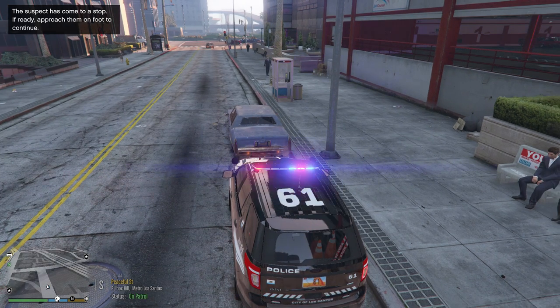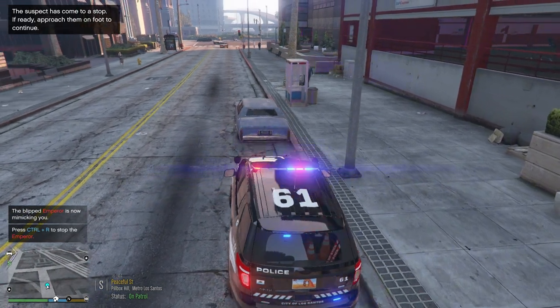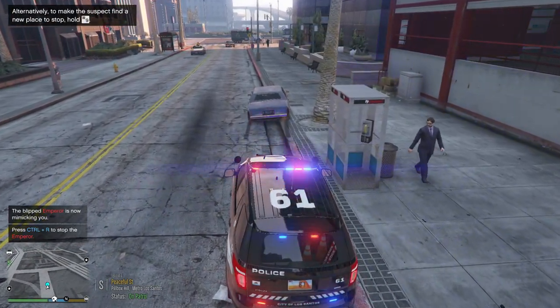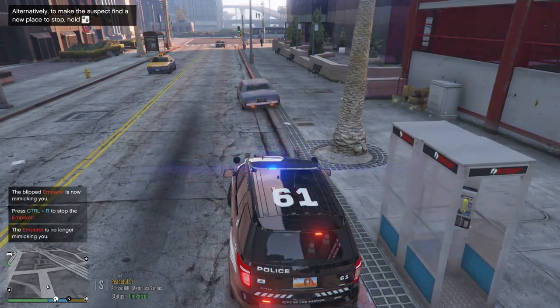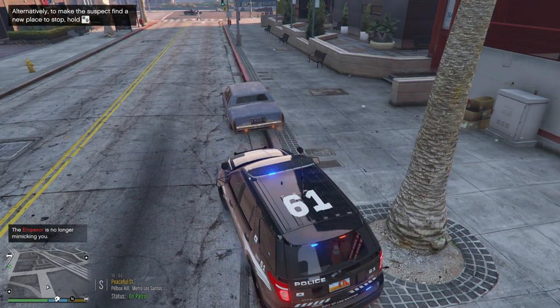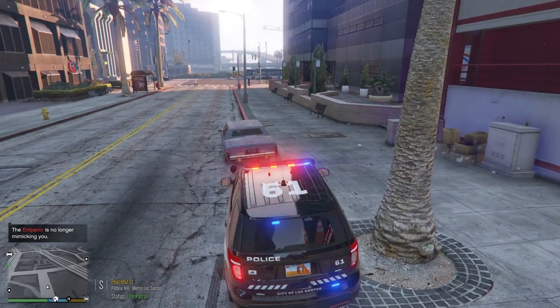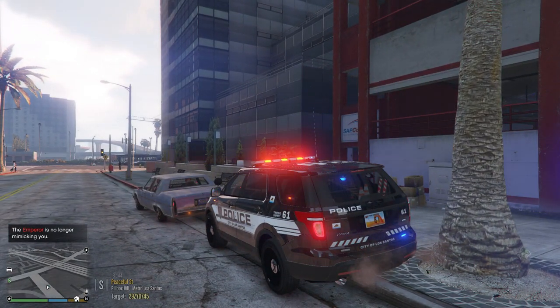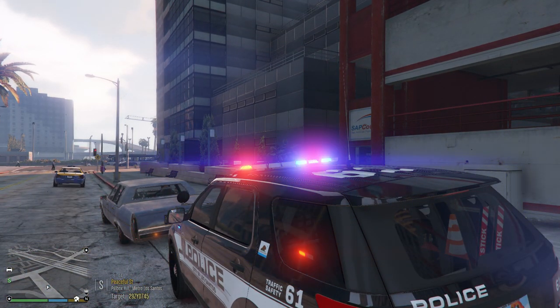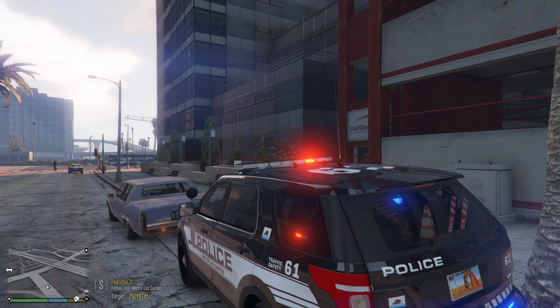We're going to attempt a traffic stop. Getting him to pull up just a little bit on top of the curb — making sure AI can get through here so they're not honking at us. Dispatch, show us out on a traffic stop on Peaceful Street with that blue colored Emperor, 2-9 Zebra Young David 745, occupied two times. 10-4, 3 John 21, proceed with caution.